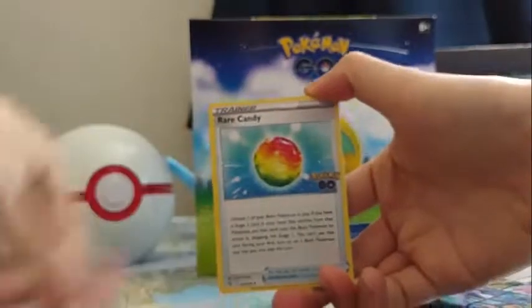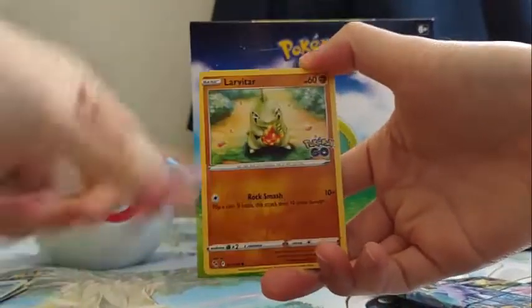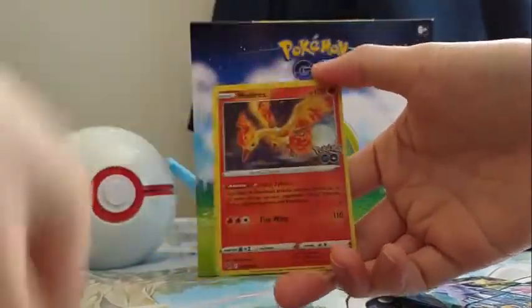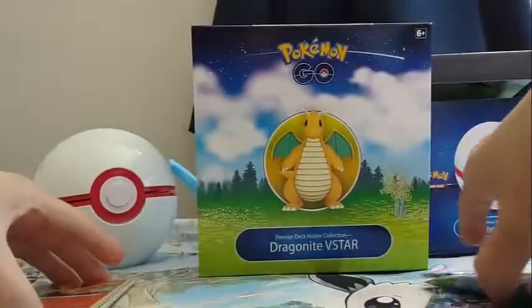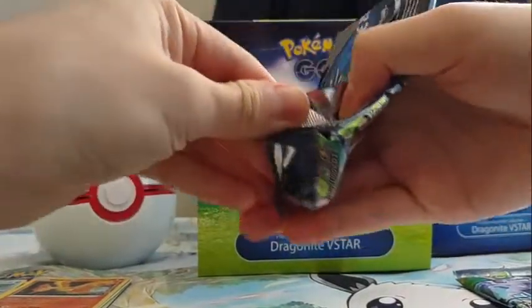We've got Darkness Energy, Rare Candy, Unfezant, Focus Sash, Tranquil, Larvitar, Natu, Ambipom, Slowpoke, Bulbasaur, and a Moltres. If we're getting a Zapdos, then this is gonna be a weird coincidence.